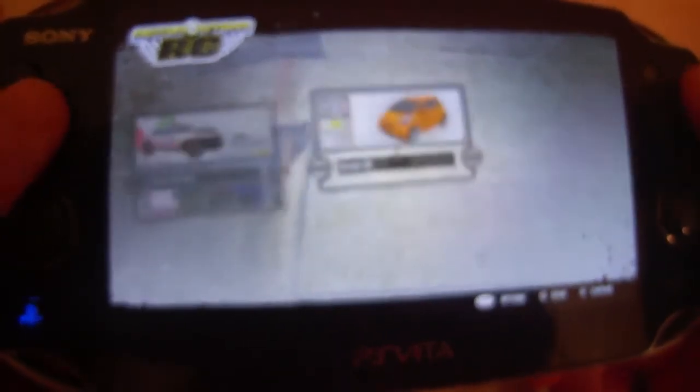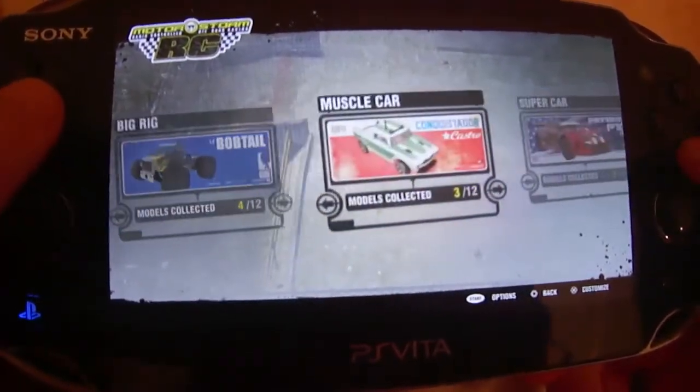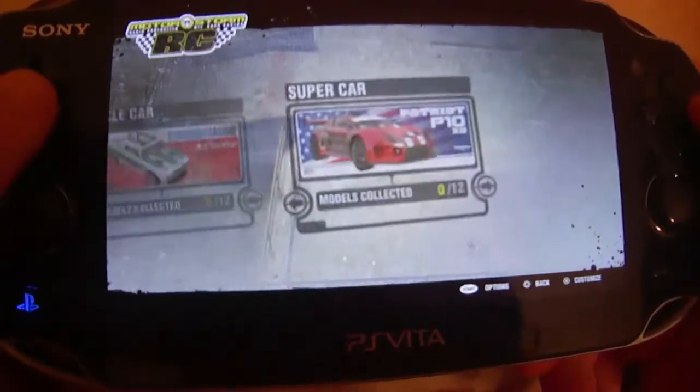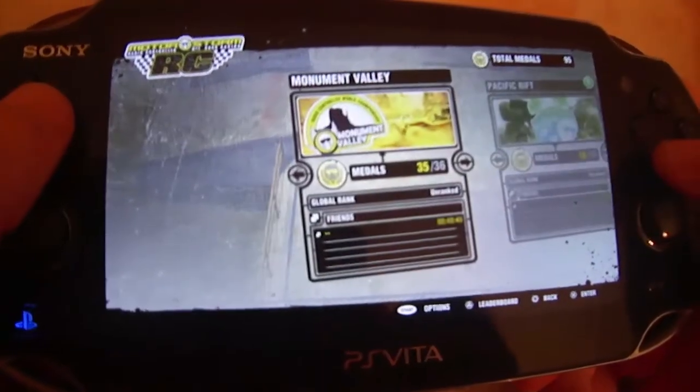Each car is suitable for certain modes and tracks. For example, muscle cars are best used for drifting events because their speed and drifting abilities are what you need to rack those points up. Every car has a decent amount of colors and paint jobs to choose from, to get that unique look you are going for.